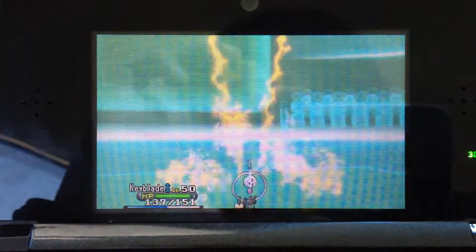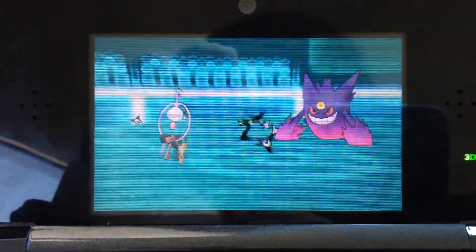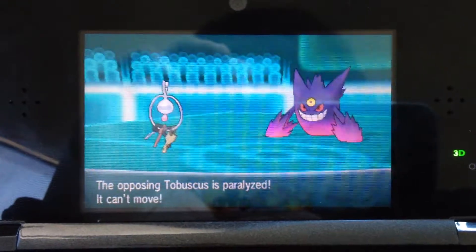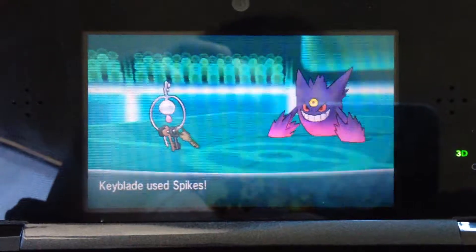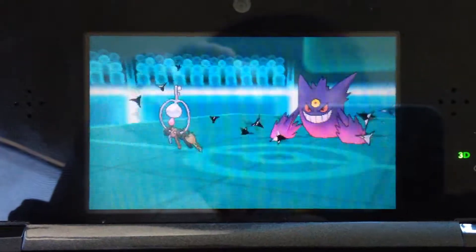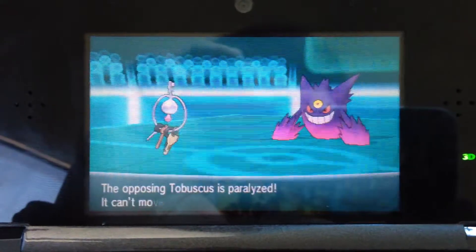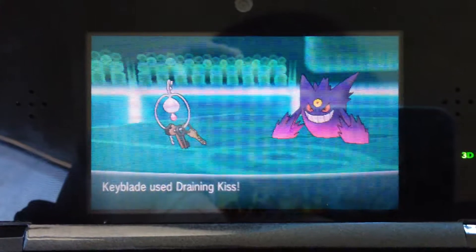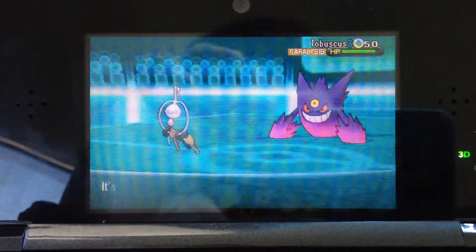It goes for the Thunderbolt and I'm just gonna go for another layer of spikes. I get a Parahax here, which is pretty nice, which means I can set up another layer of spikes — so now I have three layers of spikes, which is pretty awesome. I get another Parahax and I'm just getting lucky. I'm just gonna go for Draining Kiss; I can't do anything else because I can't switch out.